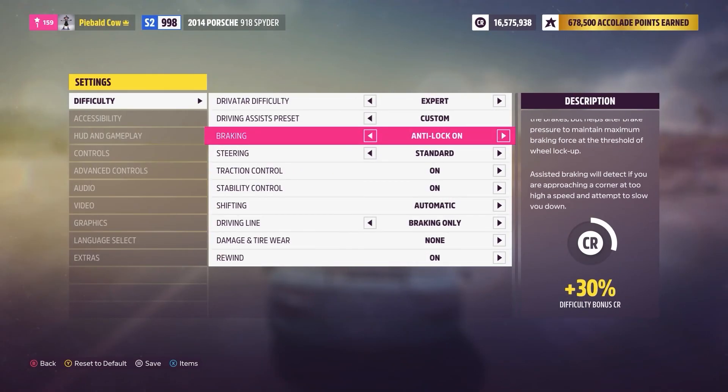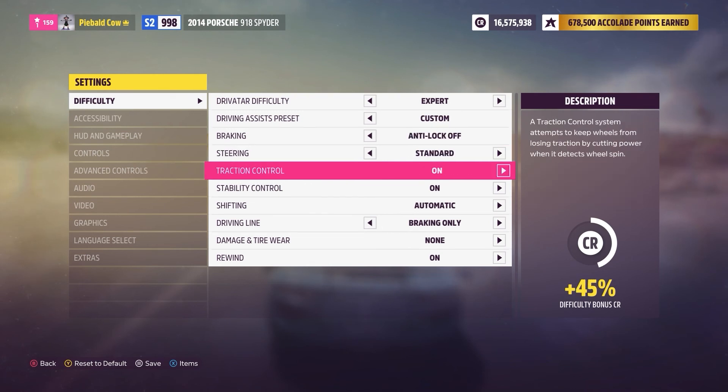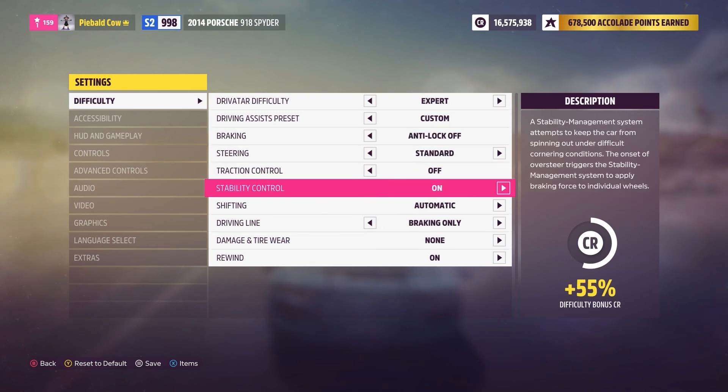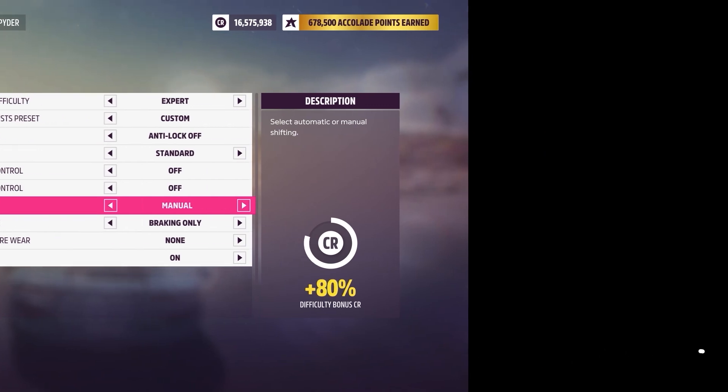Before we get started, for drifting we pretty much need to have anti-lock brakes off, traction control off, stability control off. And you don't need to, but I do prefer and recommend shifting to manual.